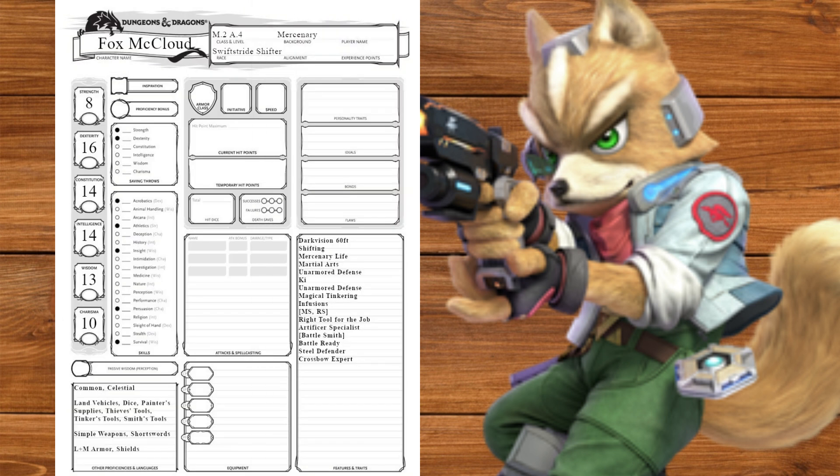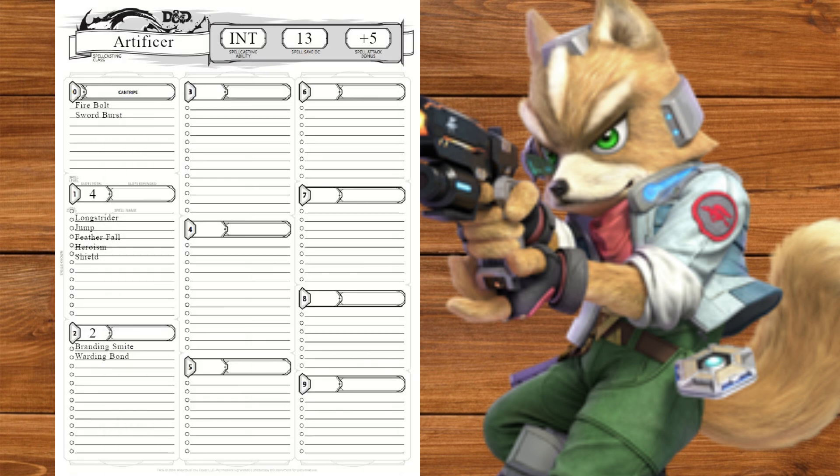At level 4 we'll get Crossbow Expert. Even though we have Repeating Shot, this still gives us melee shots and a bonus action shot. At level 5 we'll get Extra Attack, then Branding Smite and Warding Bond. We'll also take Enlarge/Reduce, which we'll use to make our Steel Defender Large, letting us mount it. We can then put Warding Bond on it to reduce the damage it takes. We now have a Landmaster! Now we just need some lasers and bombs for it to fire, but we can't get those spells from Artificer — which is why we're now going to multiclass to Wizard.